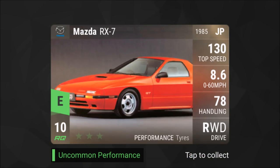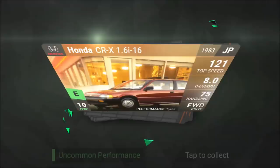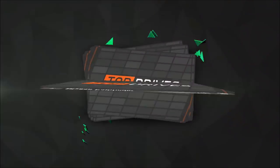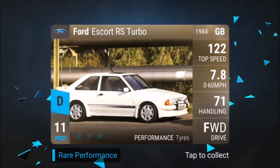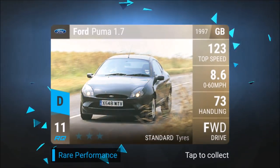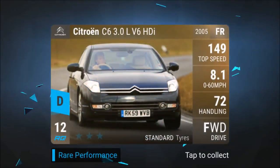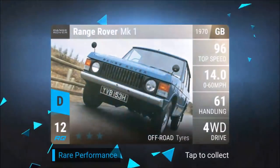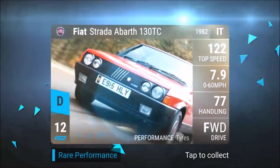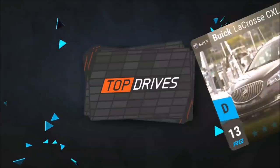Continuing on — Nissan CX and Pathfinder. And there's our first rare card, which is card number 29, and a Ford Puma. That's the first 30 cars.